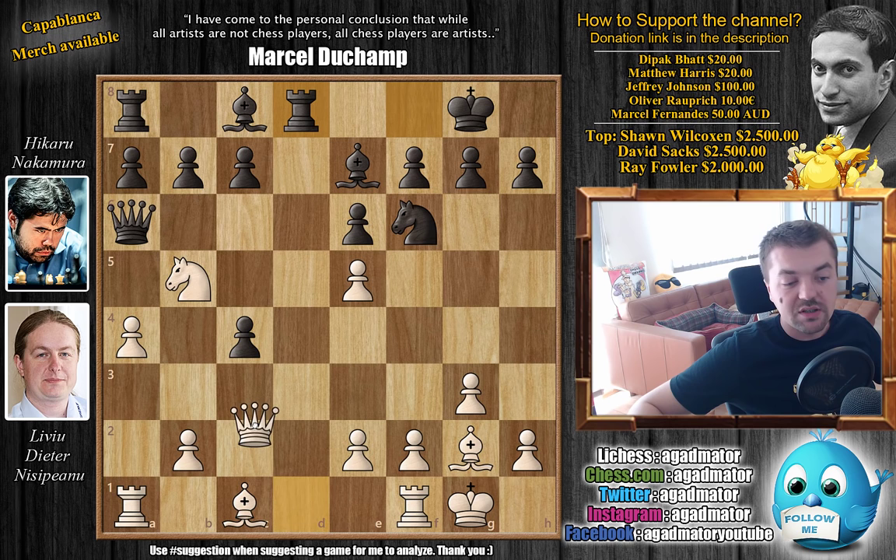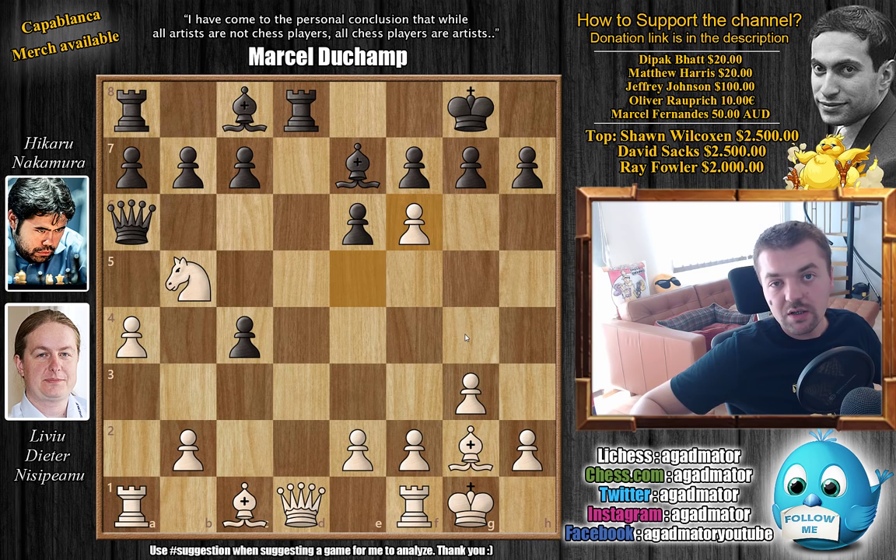Rook to d8, just going after the queen. There have been a few games where queen to c2 was played; bishop to d2 is a known move, but the move Nisipeanu played here is a new move in the position. It's always interesting that it's basically one of the engine's top recommendations, but it has never been played. Nisipeanu plays e captures on f6 — a nice queen sacrifice which gives white a lot of compensation. A bonus question: which other famous game involves a queen sacrifice featuring the move e captures on f6?